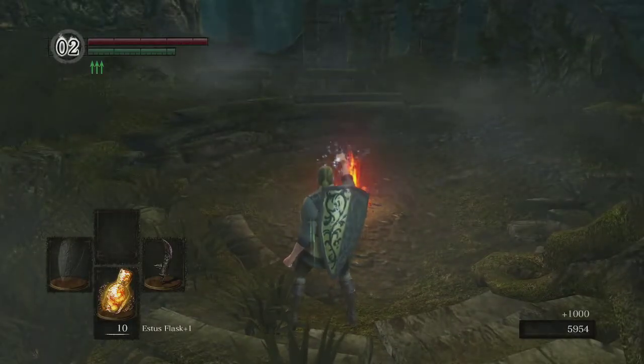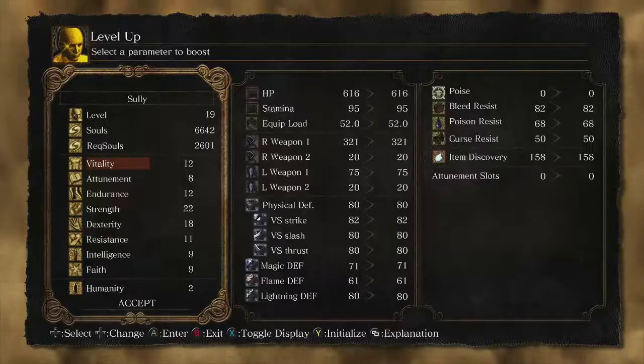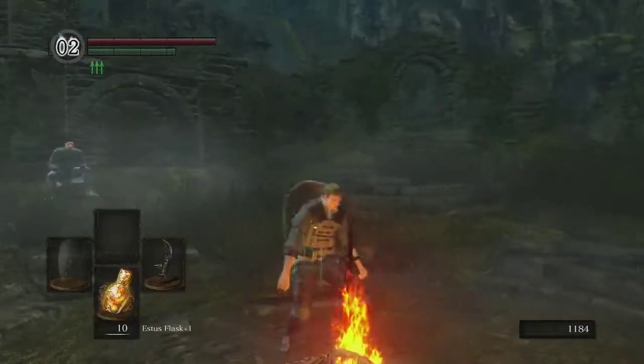Be careful not to consume any boss souls. I think I can level up twice, so I'll put both points in Vitality. That gives me about 50-something more health — about 10% more health, so that's a nice bonus.